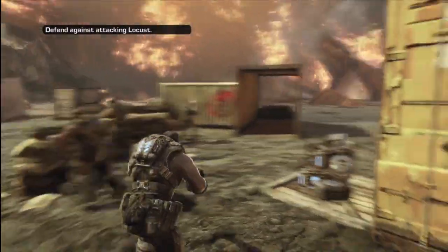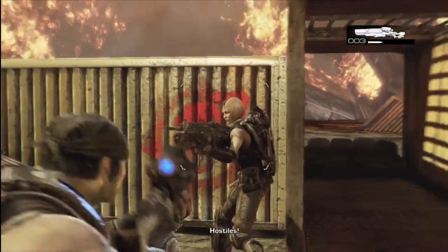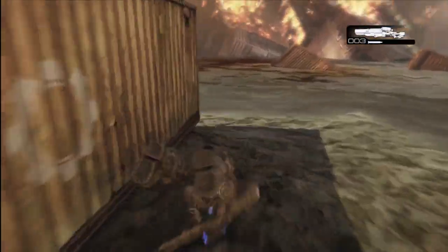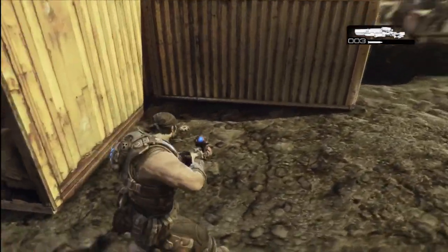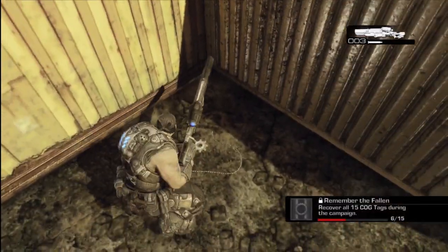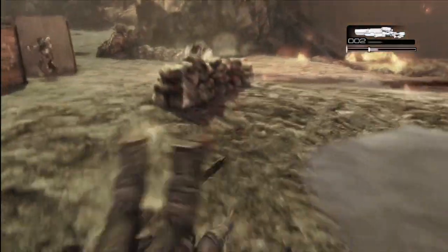We're on to Act 2 now. This is Chapter 1, which is Shipwreck. As you approach and rescue your team you'll get a little cutscene — you can get this before or after the cutscene but it's easier to get it after. This is where you've got to defend the area. Look for the COG sign on that container, and the COG tag is just on the other side of that.